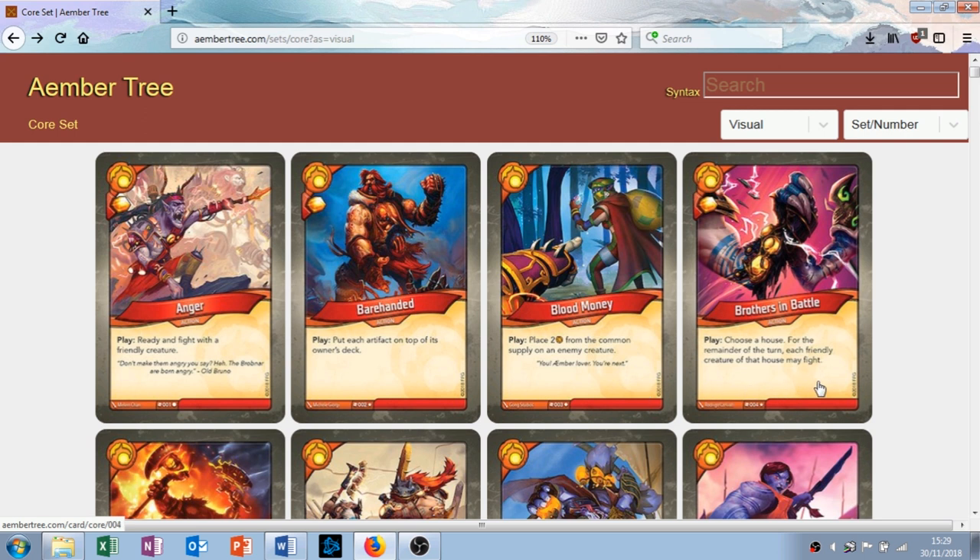The next card is called Brothers in Battle. It's an action with the play ability: choose a house for the remainder of the turn — each friendly creature of that house may fight — and it gives you 1 amber when you play it. I really like this card. How KeyForge works is your deck is built from 3 houses. Every turn you have to say what house you're going to be playing. So if you have a bunch of Mars creatures on the battlefield and you have this in your hand, to play this you'd need to say Brobnar, but when you say Brobnar you then can't use your Mars creatures for the turn. What this lets you do is have a field full of, say, Mars creatures and maybe a couple of Brobnar, and normally you'd just say Mars, but you can play Brobnar, play this, get your amber for playing it, and all of your Mars and Brobnar creatures could attack. I really like this card. Shame it's a rare — you're not going to be seeing it in every deck — but I think it's good.